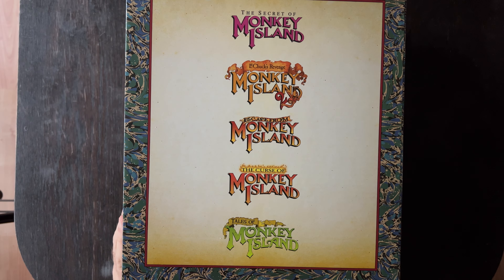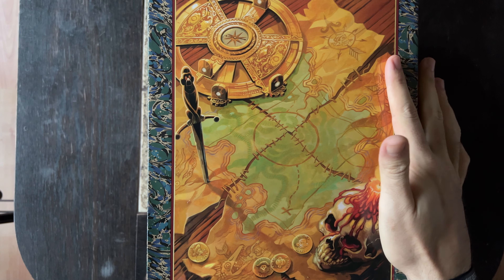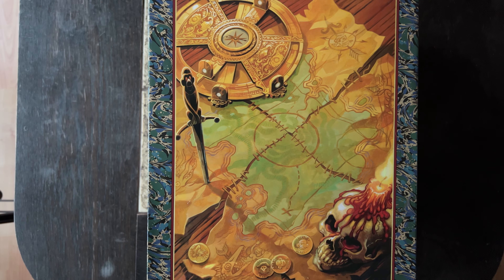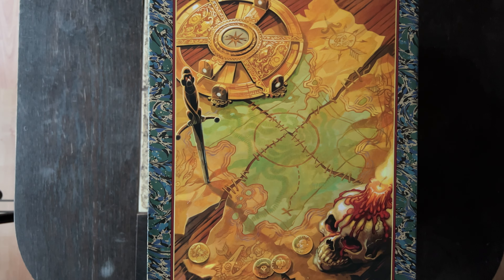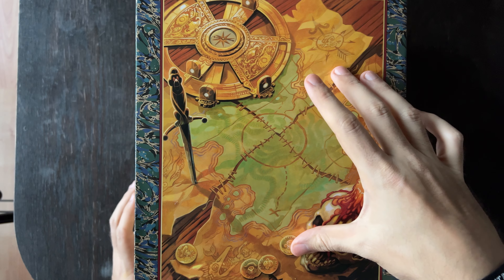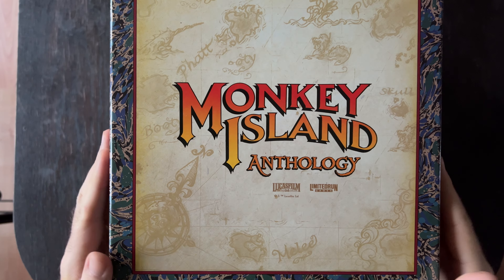This here is not so much about getting the games — it's more about the collectible experience. We have a map of the area — I believe it's the Caribbean Sea, though not a real one. You need to understand that Monkey Island is fictional. This is the map that leads to some of the things in the game, but anyway let's open it up and we're going to try to do that without hurting anything.